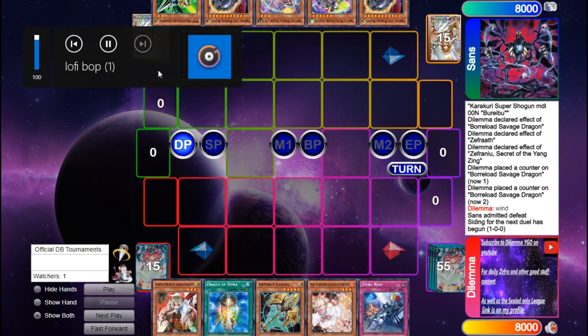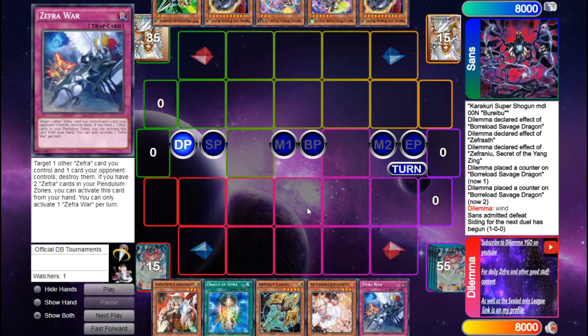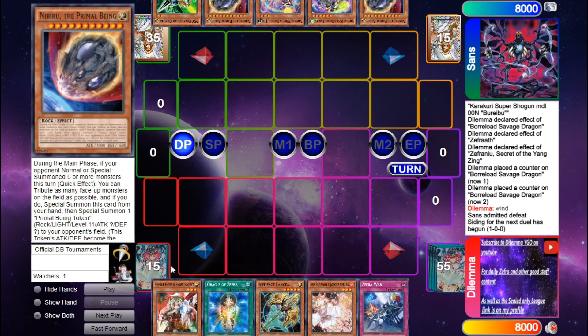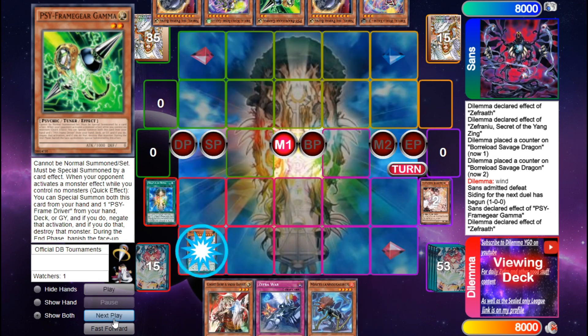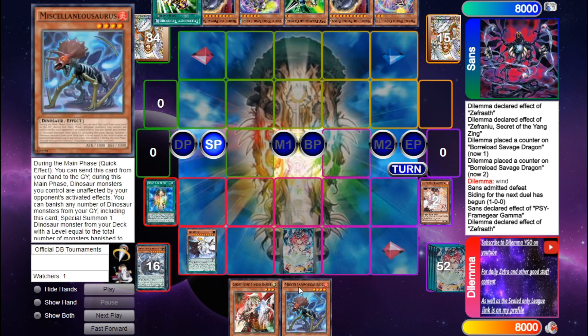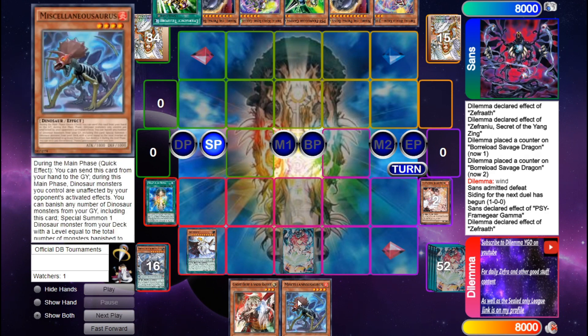Opening hands for Game 2 are Ogre, Oracle, Lancia, Ash, Zephyr War versus Gamma, Nib, GG, Lao, Lao, Nib. I snap my face-down Lancia, he chains Gamma, I chain Ash, he passes, I draw for Turn 1. Add Oracle, Oracle sends Zephyr, set Zephyr War. On my past turn I could have comboed, but I know he has Gamma in hand so I don't want to just play into combo.